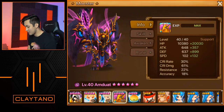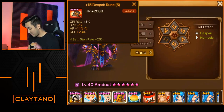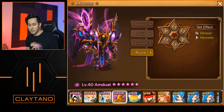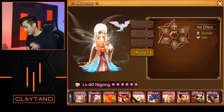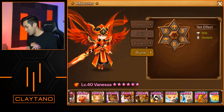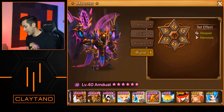Last but not least, Omduat: plus 132 speed, 20,000 additional HP, 899 defense on despair/nemesis: speed/HP/defense with the 1/3/5 slot runes. Overall, nothing on this account really jumped out as insane, but he definitely has a super strong arena defense using Knee Gong and Omduat specifically, along with Triana, Juno, and possibly Vanessa — with a speed lead into Triana, Knee Gong, and Omduat. He has a ton of meta-relevant arena defense units.